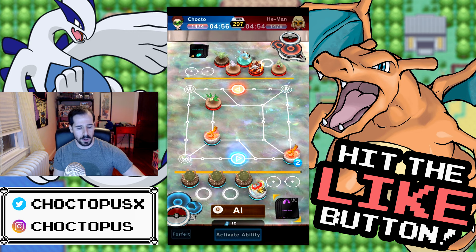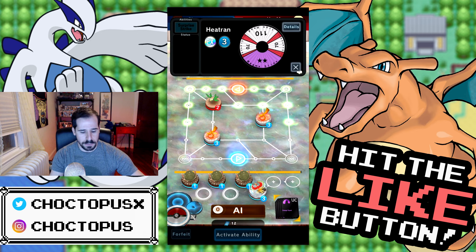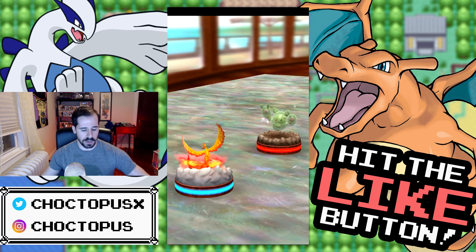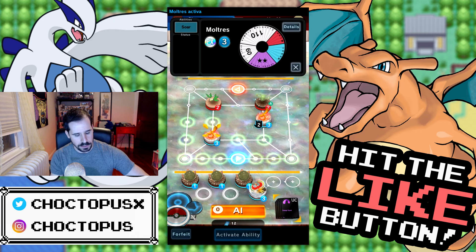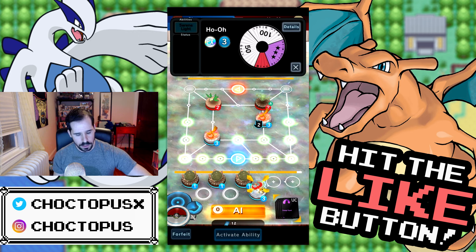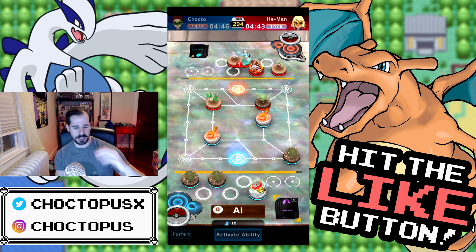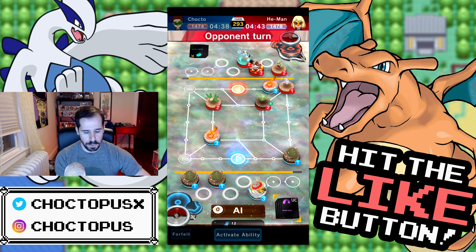Here comes Vibrava, here comes Moltres number two — or maybe that's number one. Let's call them Moltres A and B. They have a Heatran so I need to be careful about covering their goal point. We're going to fight here — I'll roost so this one stays put for a while. Let's move one of our Ground Pokémon in the meantime.